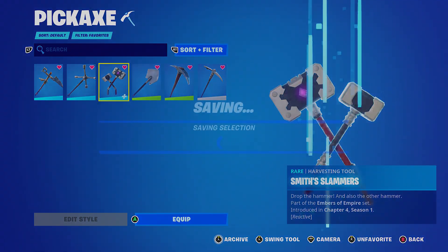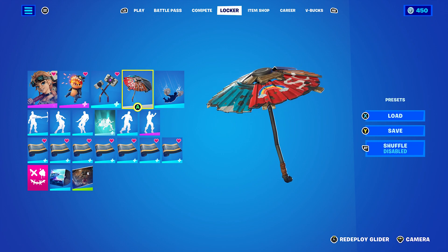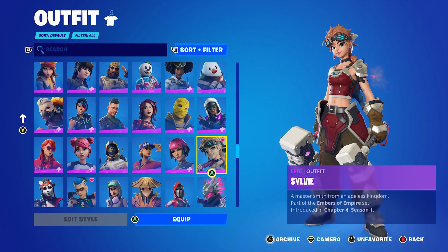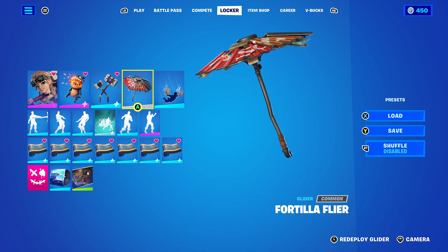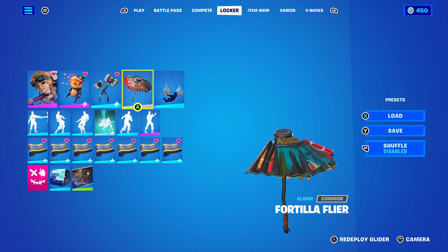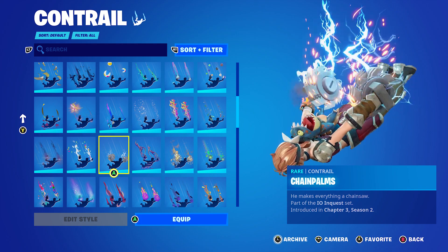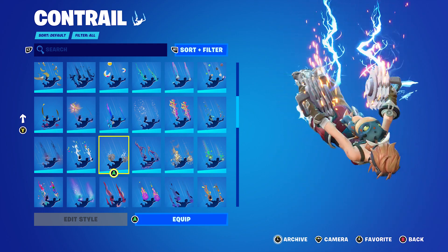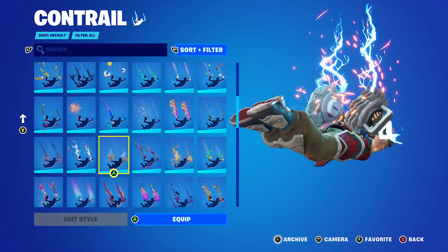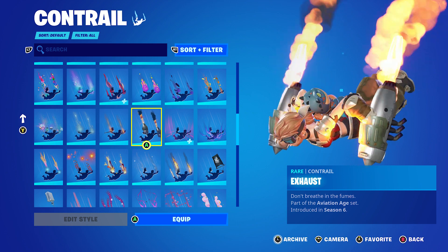For a glider, I went with the Fortilla Flyer — it's like pieces of junk put together, and since she's obviously a soldier, forger, or blacksmith, I think this looks pretty good. For a contrail, I went with the Chain Palms — they match her theme, they're silver, and they look pretty good, though they are huge.